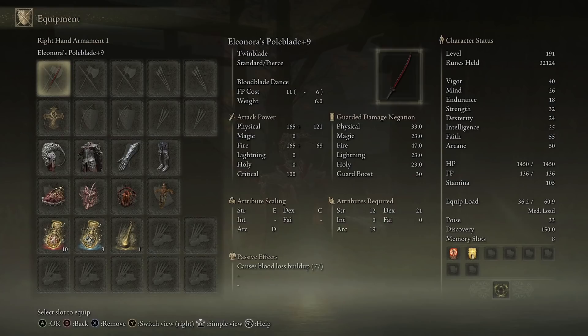Taking a look at Eleonora's Poleblade — I've got it up to plus 9 and it's got some decent damage. It scales off Strength, Dex, and Arcane, though not so much Strength. The requirements are very minuscule: you need 12 Strength, 21 Dex, and 19 Arcane. It's got 77 Bloodloss buildup, and its skill is fantastic.